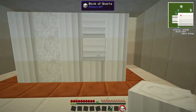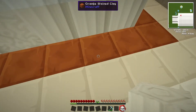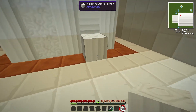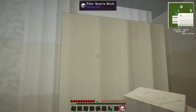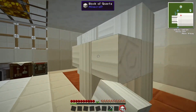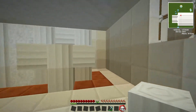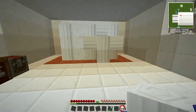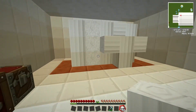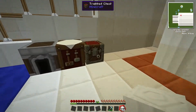You can place pillar quartz blocks in various angles depending on how you place them. If you place them normally, the lines go up to down, but if you tap the side of something, you can make the lines go sideways. With this you can get different textures, different looks and feels on anything you create.